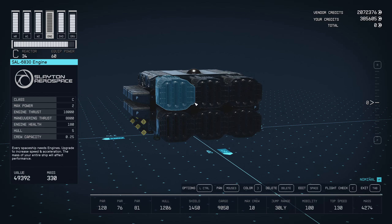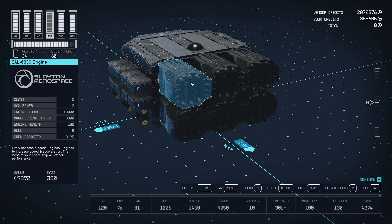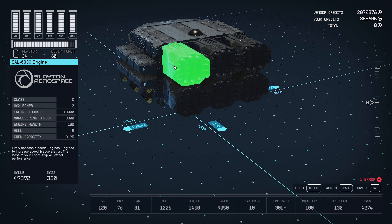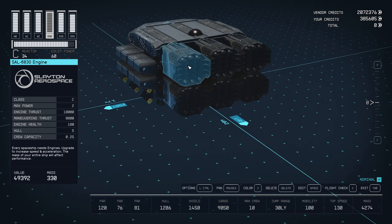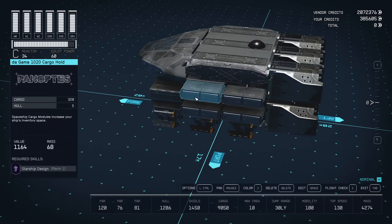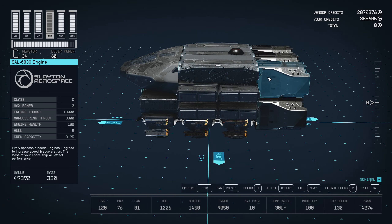These are the engines you get from doing the Stroud questline, All That Money Can Buy. They have a huge amount of thrust, and the maneuvering thrust is really high as well. The best part is they only require 2 power, which means you can have six of them. These engines are absolutely massive — it's like a third of the entire ship is just the engines.